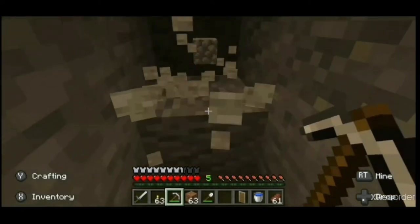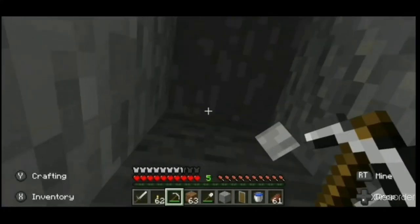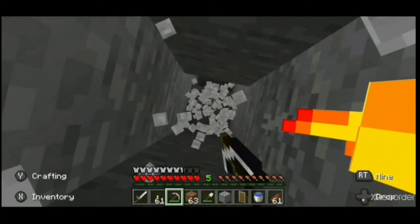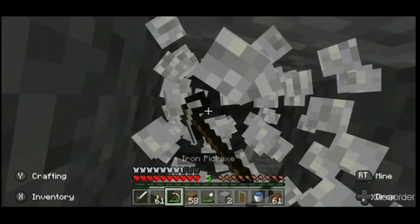Digging straight up or straight down in Minecraft is usually considered a big no-no; however, if you do happen to get lost, digging straight up can be an efficient way to find your way out. Just make sure you place a torch at your feet before you start digging. Because gravel is a gravity block it will fall if there is no longer a solid block beneath it, and the gravel will break when it lands on the torch, saving you from suffocation damage.